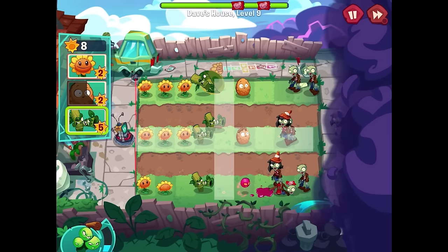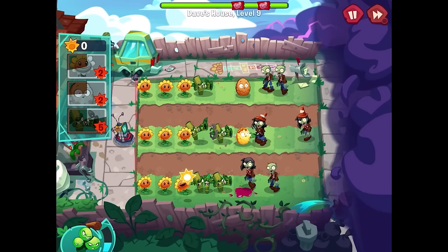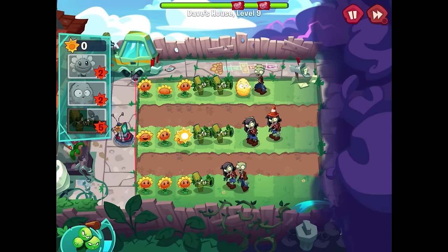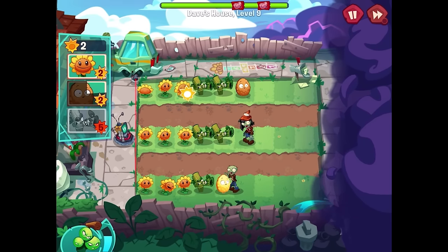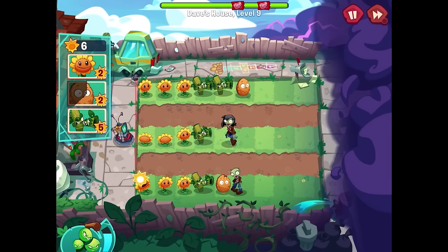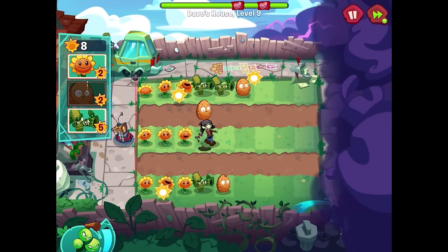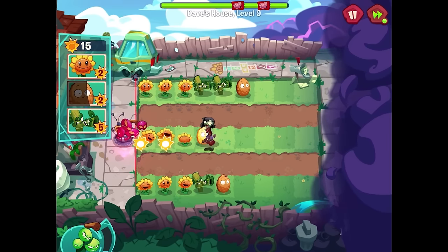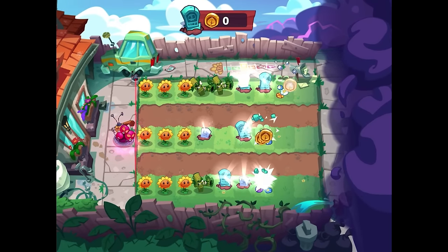All those zombies are walking over the Grapes of Wrath. I can even get a second bamboo shoot here. I appreciate that bamboo shoots knock zombies back ever so slightly — that makes a big difference over time. They did eat the bamboo shoot, which is unfortunate. The Grapes of Wrath just activate on their own every time the meter fills up. We get a lot of coins for that!